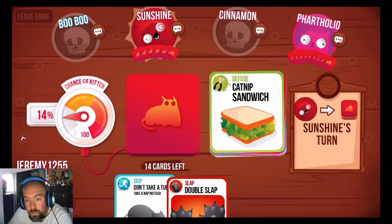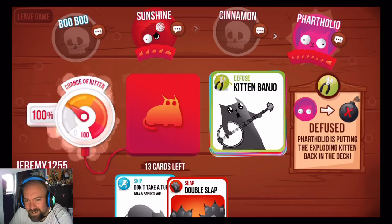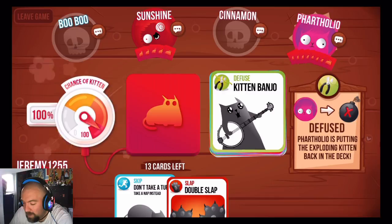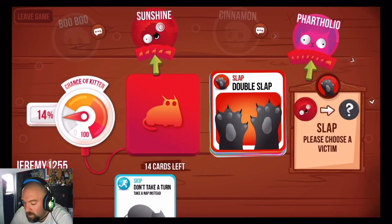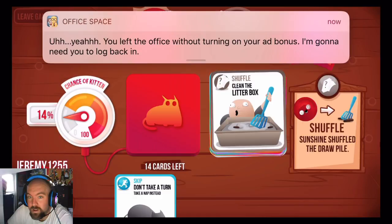Sunshine's going to get it, unless he plays a skip. He's putting it back in the deck. It's your turn — he'll put it on top. So I'm going to Double Slap Sunshine because I know he probably had to have put it on top. There we go — off to the space. Thanks for the mid-game ad.